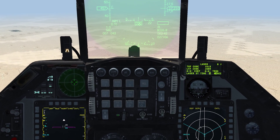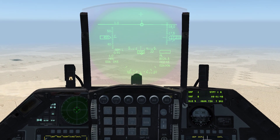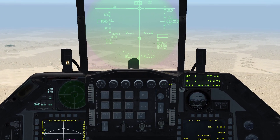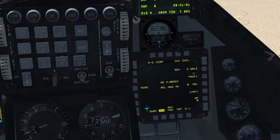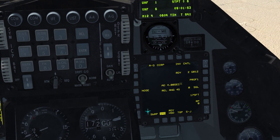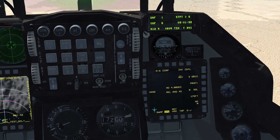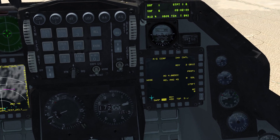Now we're going to go to air-to-ground mode by hitting the A-G button on the ICP. On the SMS page we can already see we have GBU-12 selected, and it already says ready. You don't have to warm up the bomb like a GPS guided bomb.